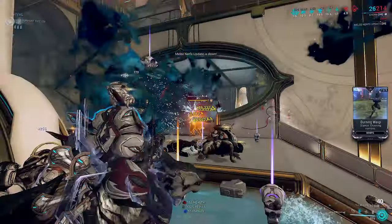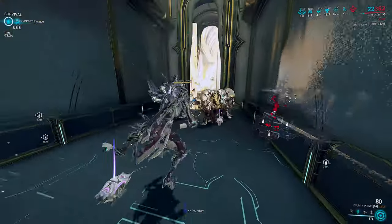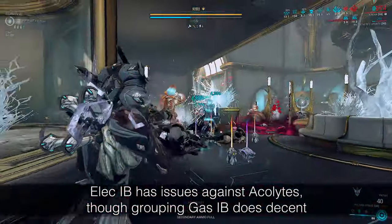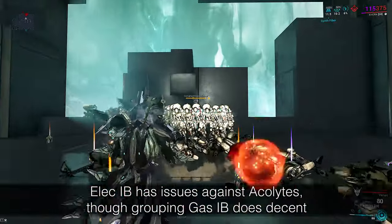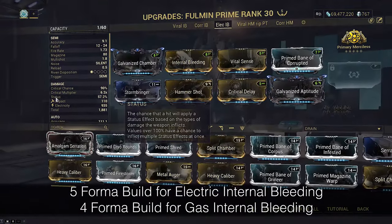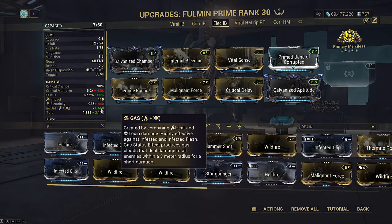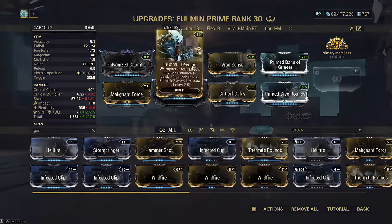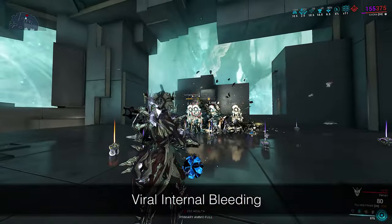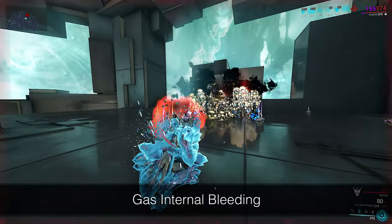The third build is an experimental grouping DPS build. It's meant to be either pure electric slash DPS — with slash building Arcane stacks to get electric chain DPS going — or gas DPS. There's one problem with this: Fulmin Prime's hitbox is not exactly big enough to hit most of the crowd. It can only hit roughly one third of an ensnared group at a time, and it fails to approach 100% status. This makes it rather inconsistent at killing groups, be it electric or gas with slash. It takes three shots to consistently kill, and only gas can sometimes do it in two. At that point you might as well stick to the viral internal bleeding build, which can also do it in two to three shots. This underperforms in my eyes.